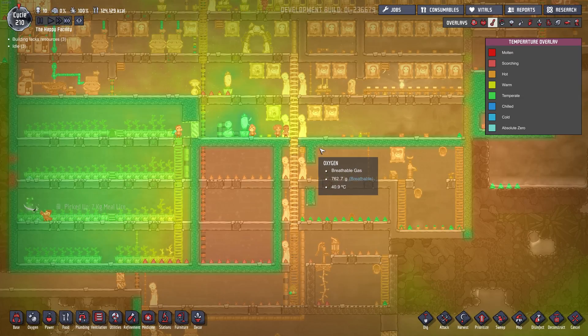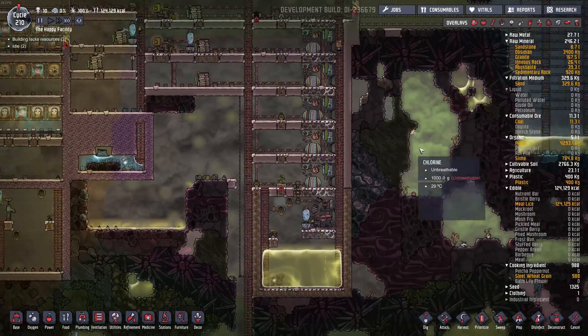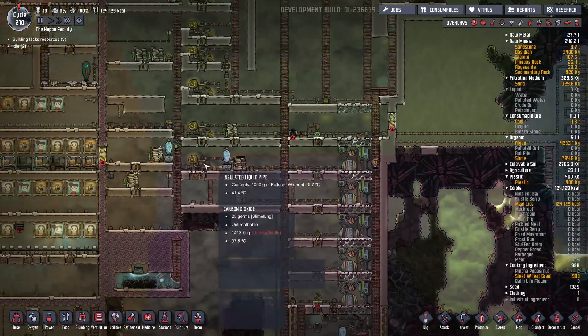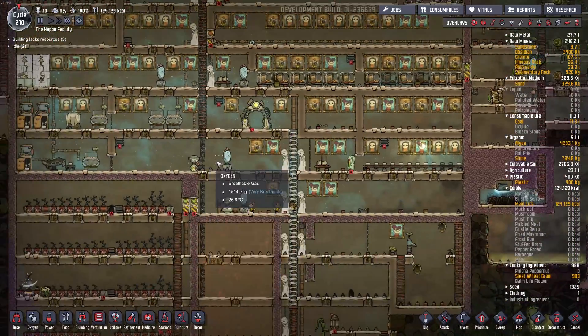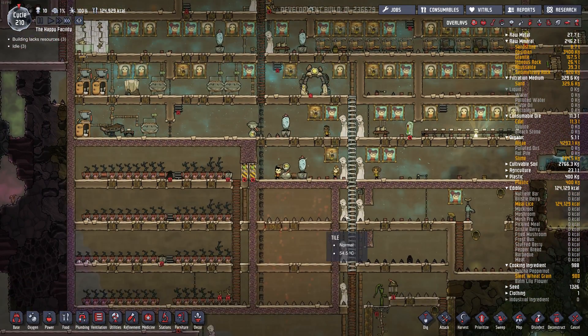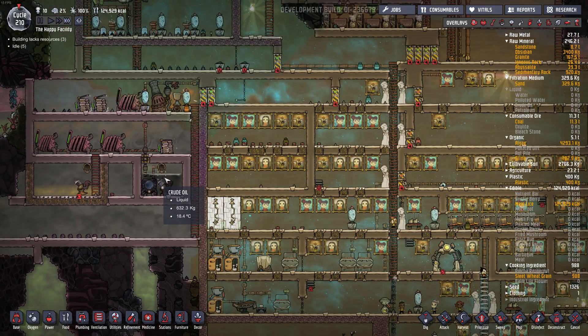I could keep going with this base, but now that I've used debug mode it's tainted. I don't really want to continue on. I'm not happy with the layout in general, so I want to try some new layouts. This is down to 18 degrees now, just after one cycle.